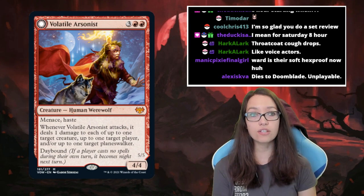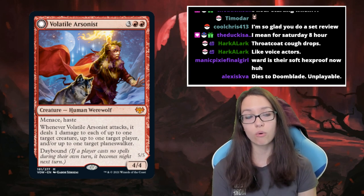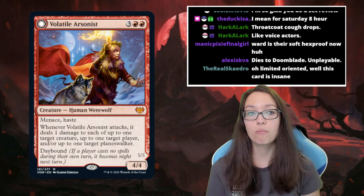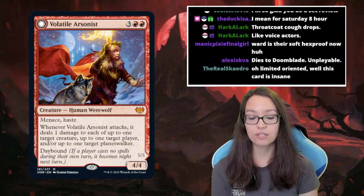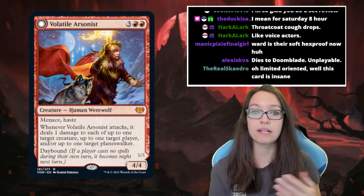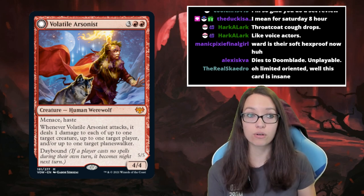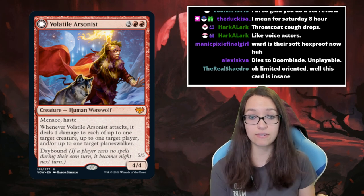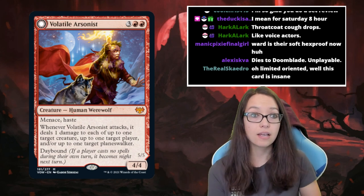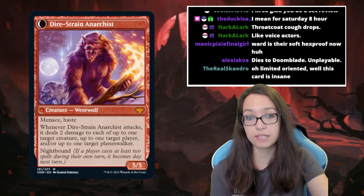The first mechanic is Daybound, shown on the Volatile Arsonist — a three colorless red red for a four-four human werewolf with menace and haste. This is part of a cycle of cards that depend on the day/night cycle, which we've seen previously in Innistrad. If you're a returning player coming in for this set you won't have seen it before. Daybound means if it's not day or night when it comes into play, it makes it day, and you flip back and forth between sides depending on the cycle.